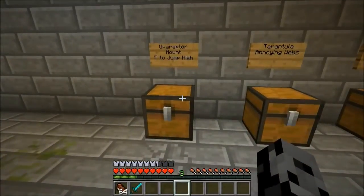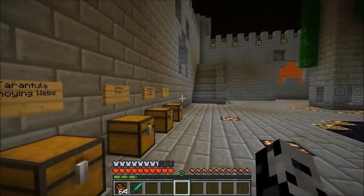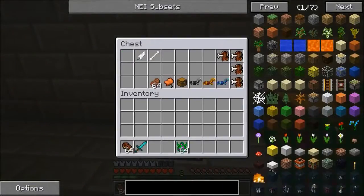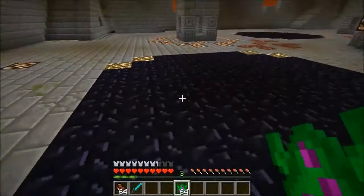First up is the uva raptor - I don't even know how to say this one - it's the raptor, guys. It's a mount, you can ride it around and it's got some cool abilities. It can jump super high and takes no fall damage. We're gonna spawn him in - he can drop feathers and also bones. You could kill one, but that makes you a bad person.